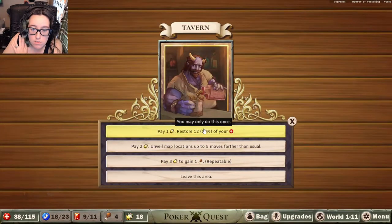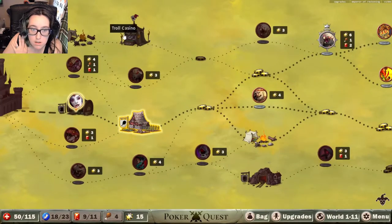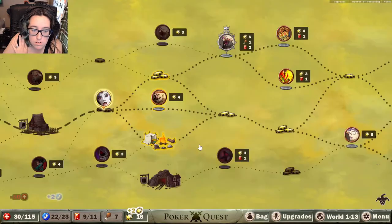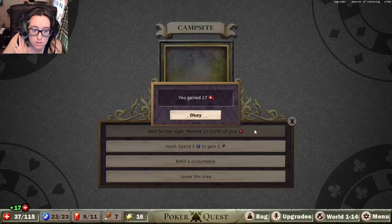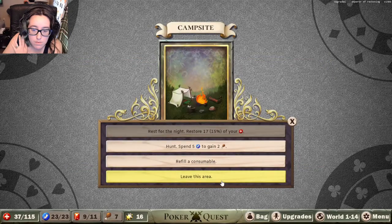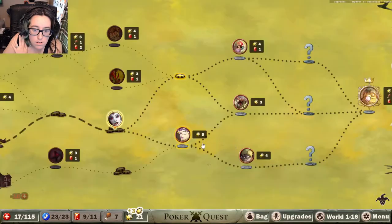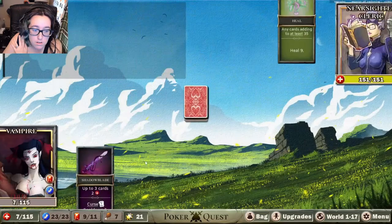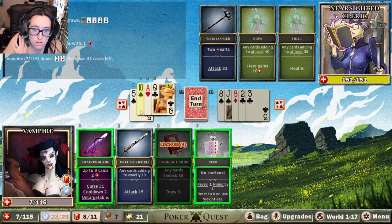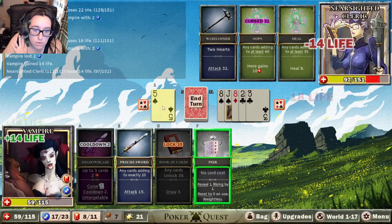Let's go to this tavern — gonna restore some life and reveal the map. Campsite here. I didn't get to go to the troll casino, but that's alright. I'll give you one gold — sure. See, if I were to go here I'd be screwed, so I gotta go here instead.